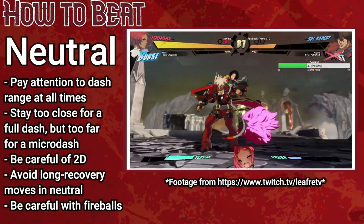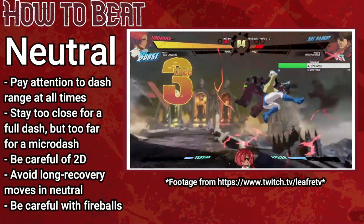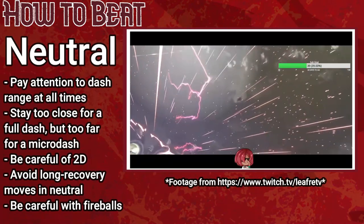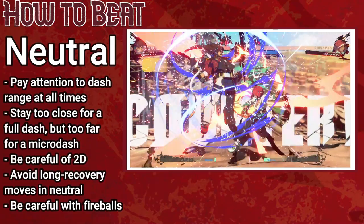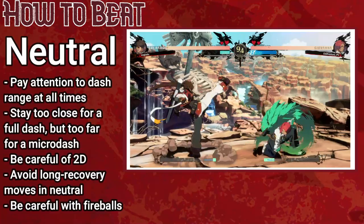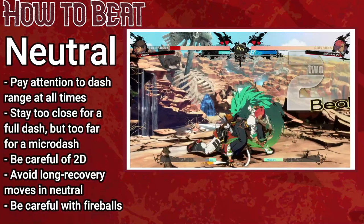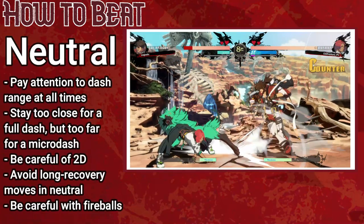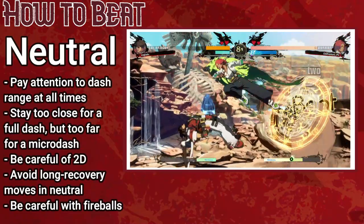In neutral, Gio poses a bigger threat than her stubby normals might suggest due to her fast, snappy movement. Staying close inside her dash range — or slightly outside it — is generally safe, since the dash has startup that can be caught before she gets out a dashing button. Be wary of super-committal zoning tools like fireballs or big normals, since she can duck out of the way and punish very fast. Overall, avoid moves with long recovery in neutral, stay away from the tip of her dash range, and be aware of her pressure reset options.